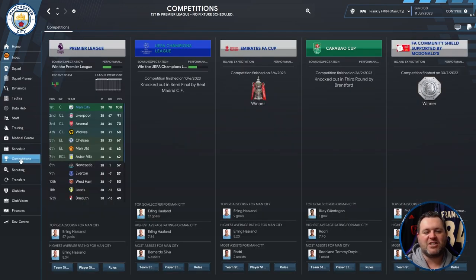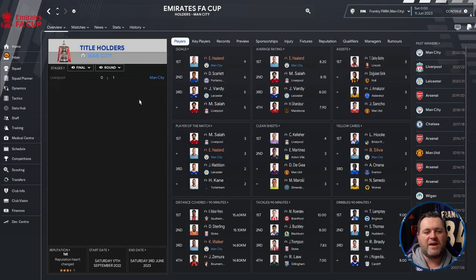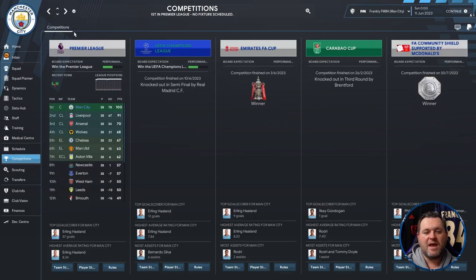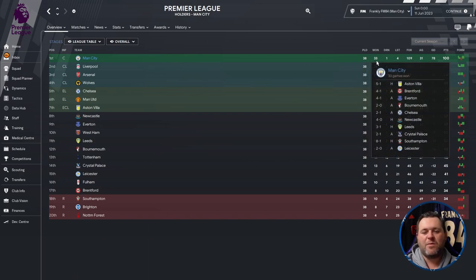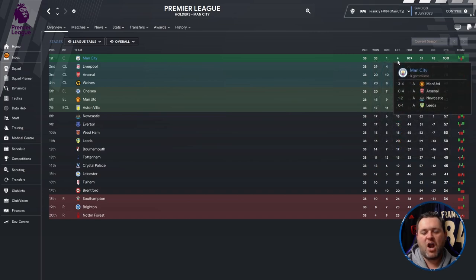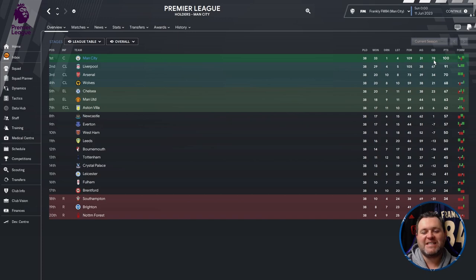Let's see how it got on with Manchester City. Going to the competitions tab, Manchester City won the Premier League with 100 points, finishing nine ahead of Liverpool. They were knocked out in the semi-finals of the Champions League by Real Madrid — who are running the same tactic. They won the FA Cup, were knocked out in the third round of the Carabao Cup by Brentford, and beat Liverpool in the Community Shield 3-1.